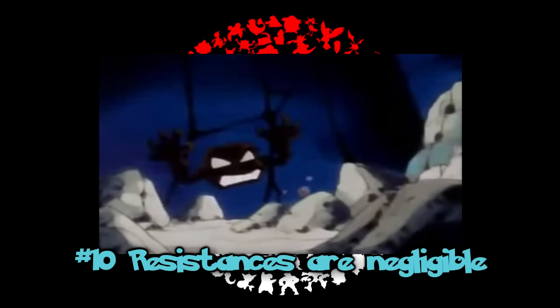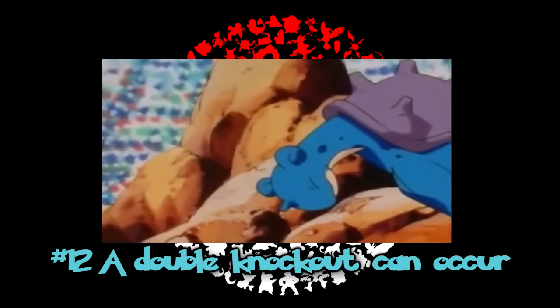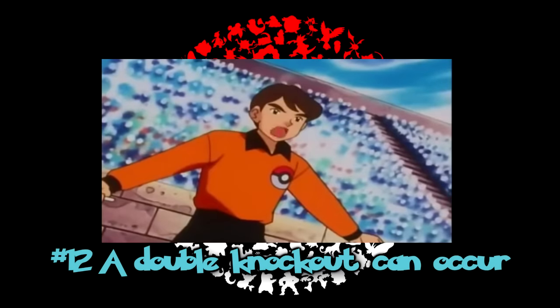Rule 10: resistances are negligible if an attack is powerful enough. In other words, protect can fail and ground types can be shocked. This also stacks with anatomy, hence you get the horn scenario. Rule 11: range matters. Some special attacks get harder the closer they are. Rule 12: a double knockout can occur from two regular attacks. They don't need to include perish song or self-inflicting damage.